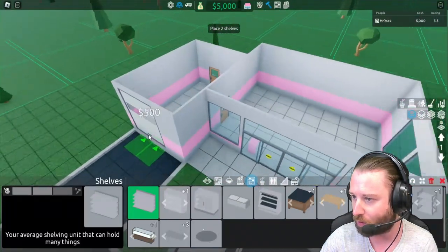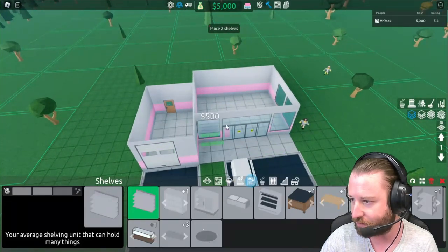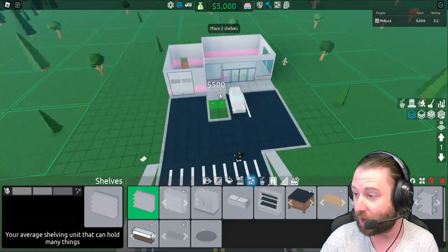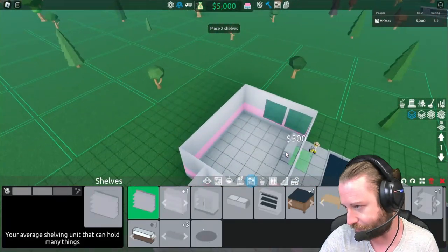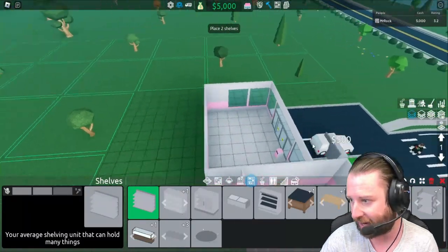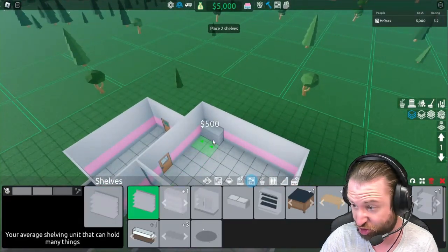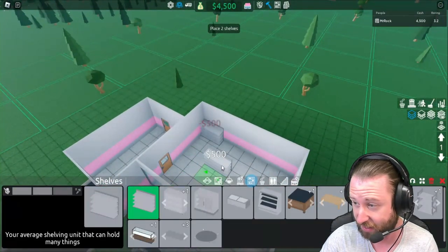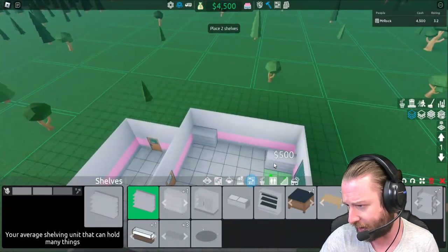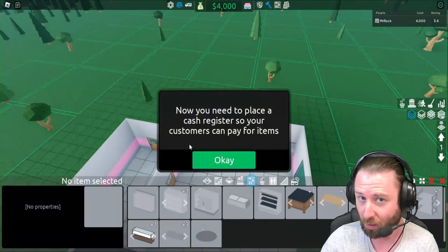We're going to get the starter shelf and place two shelves. Let me zoom out a little — we've got what looks like a garage setup, and we actually start off with our own little mini car park, which is brilliant. We've got a bunch of windows and an entrance and exit. I'm going to go ahead and place one shelf at the back, and then go for the other corner as well.